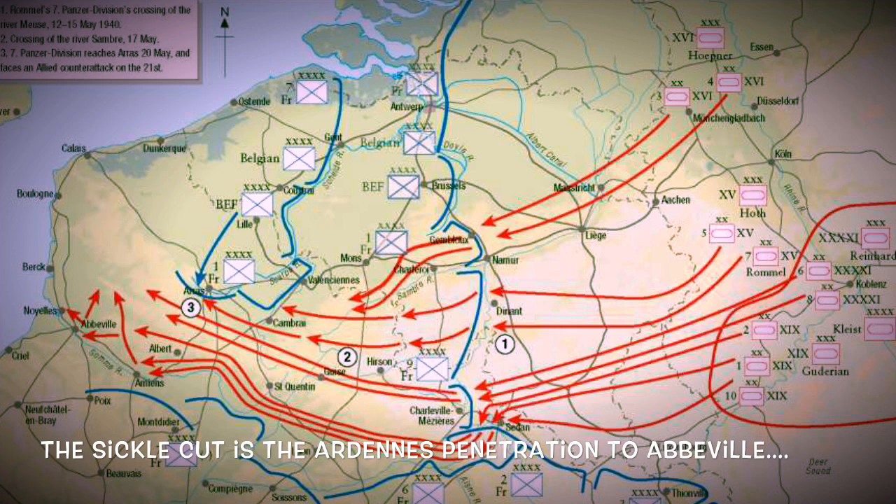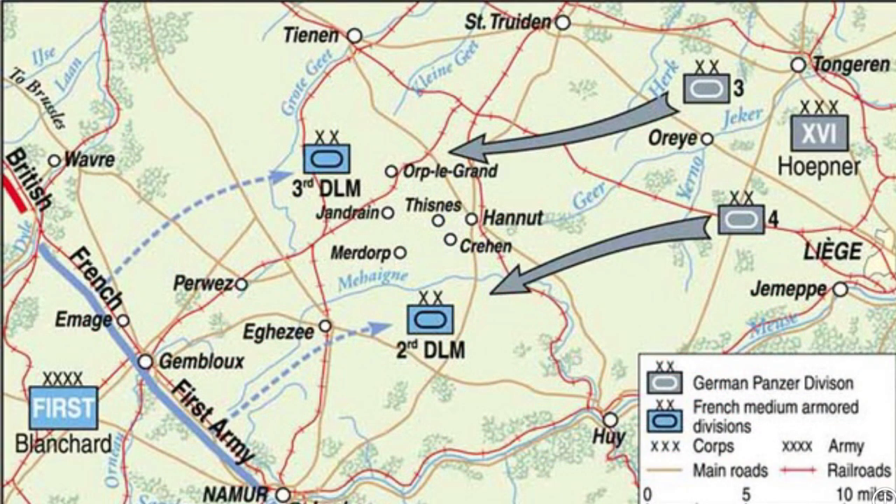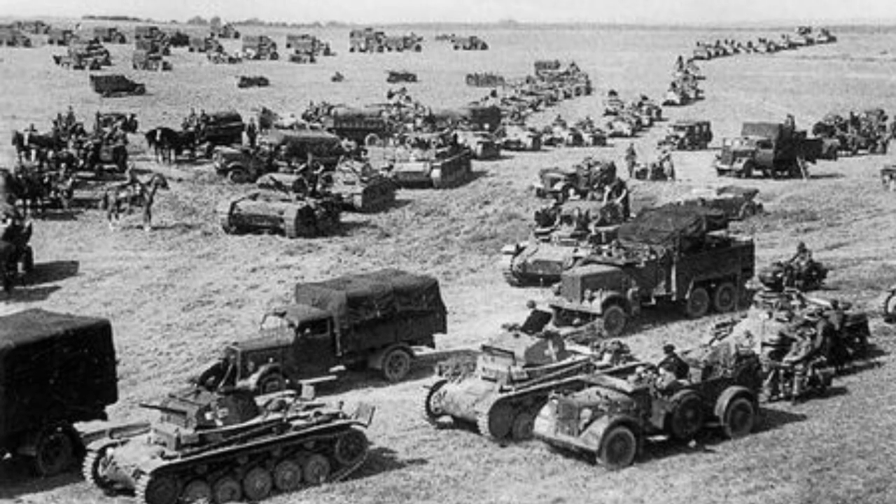They are not expecting an attack across the Meuse near Sedan, or ultimately a huge joyride across France towards Abbeville as seen here on the left-hand side of the map. And here at Hannut, the largest tank battle in the history of World War II is about to take place — the 2nd and 3rd Division Légère Mécanique versus Hoepner's Panzer Divisions 3 and 4. This is a feint to draw the French armour into position so the rest of the German armour can go south through the Ardennes and punch through, facing very weak opposition.